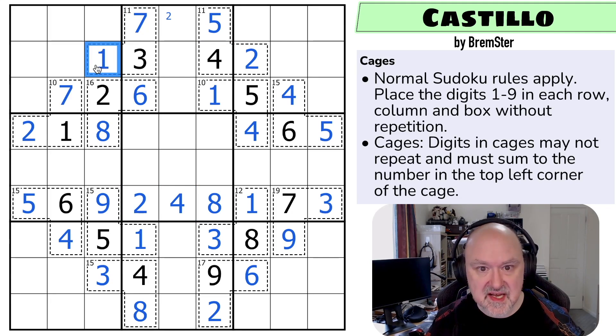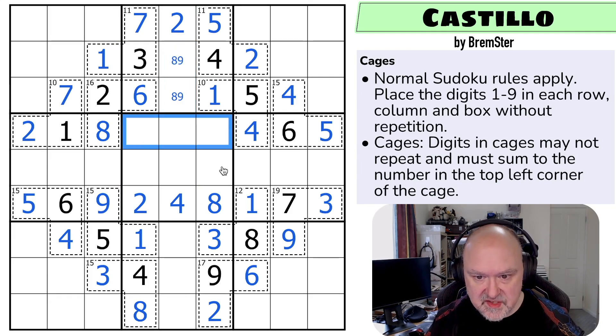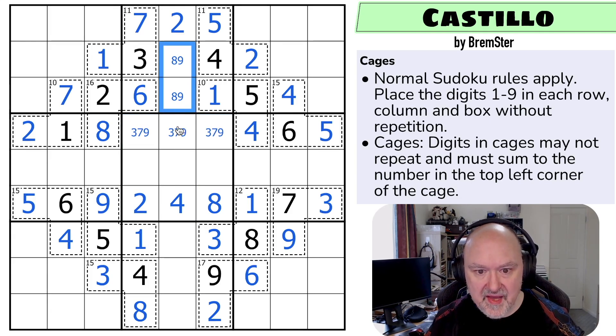So these sum to 10 and this has to be the one. This is now the two by Sudoku - these are eight and nine. What are these three digits? One, two, three, seven, and nine. Well, the eight, nine takes the nine out of there. The three and the seven actually makes that nine, and I can take the nine out of there.